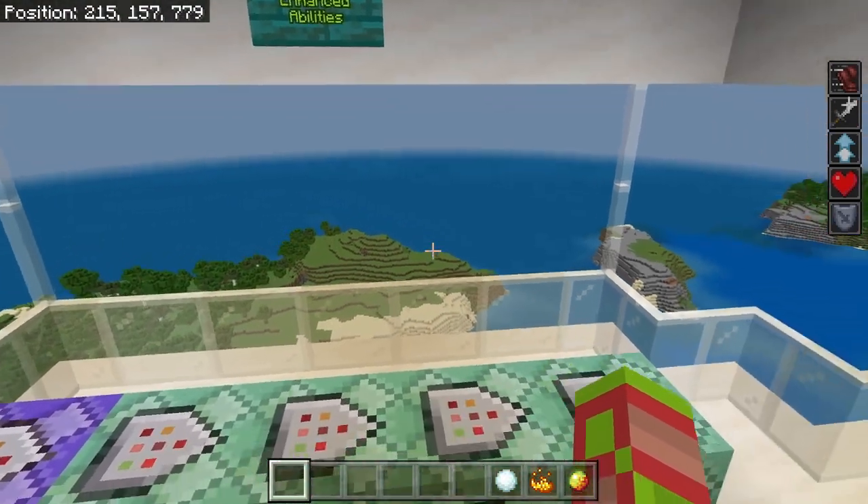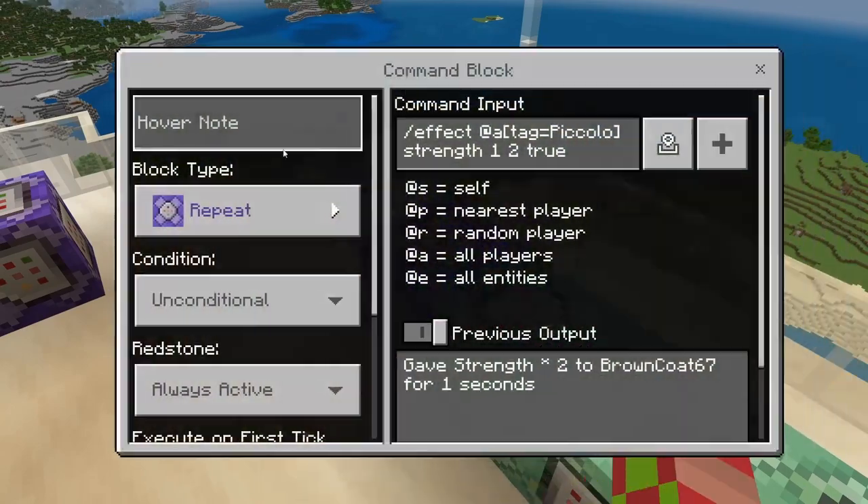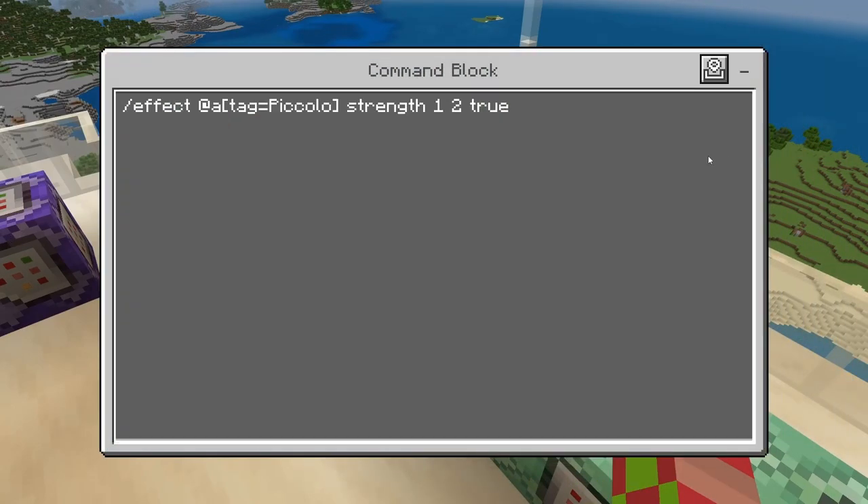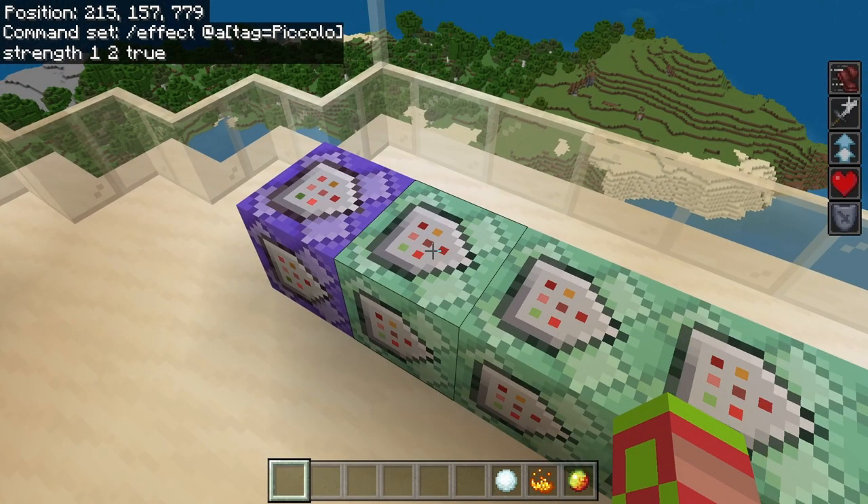Alright, just like always, we're going to look at Piccolo's Enhanced Abilities. I have a repeating, unconditional, always active command block. It's going to be slash effect at A, tag equals Piccolo, strength, 1, 2, true. So that's going to be his Increased Strength.